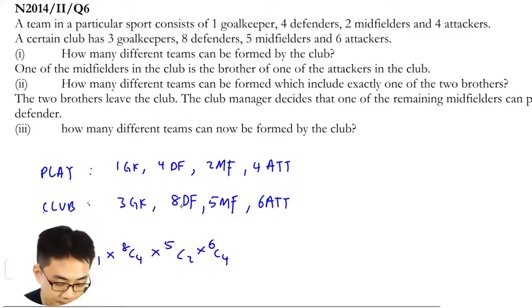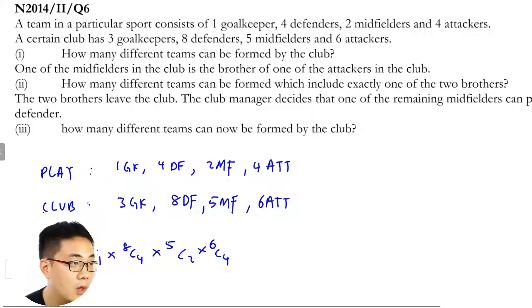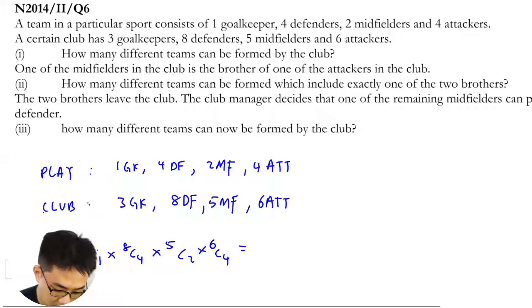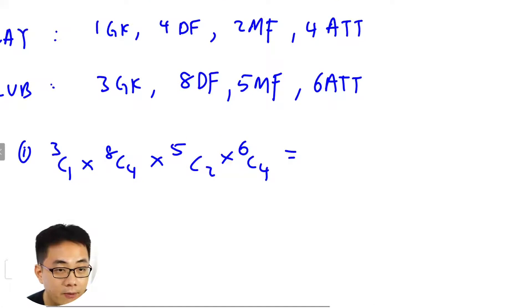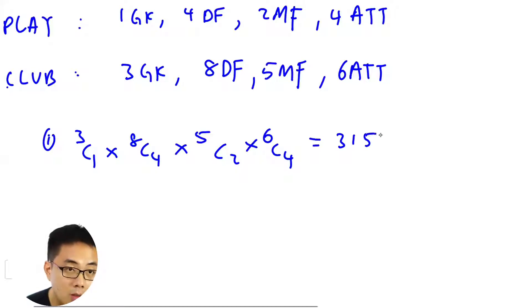So three choose one, eight choose four, five choose two, and so on. Just key that into the calculator, which gives three, one, five, five, three, one, five — and the result is shown.